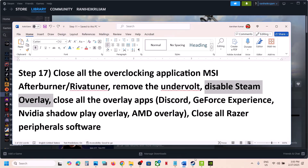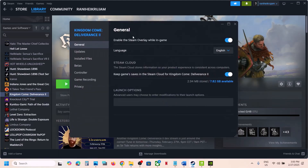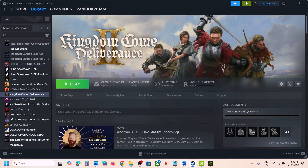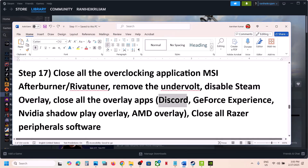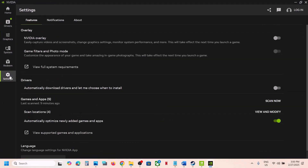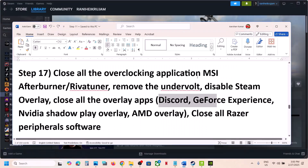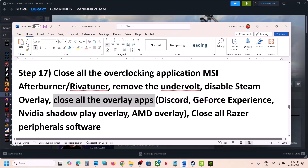Disable overlays — including the Steam overlay. In Steam, right-click the game, select Properties, go to the General tab, and turn off the option that says 'Enable the Steam overlay while in game.' If you have Discord running, go to Discord Settings and turn off the overlay. If you have the NVIDIA app running, go to its Settings and turn off the NVIDIA overlay. Or simply close all overlay applications, then launch the game.